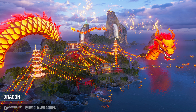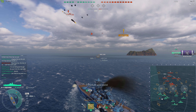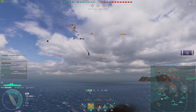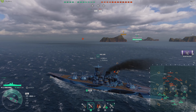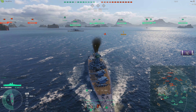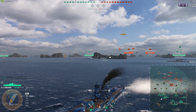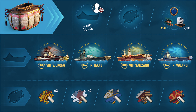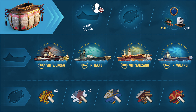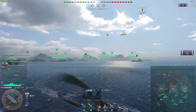So, combat mission groups — starting on the 20th and ending on the 17th. Completing combat missions and groups will bring you Journey to the West and Lunar New Year containers, as well as signals and themed camouflages. The final reward for completing the combat missions group is Anchan with a 6-point skill commander. This is the Tier 6 Pan-European DD, and of course you get a port slot with that as well.